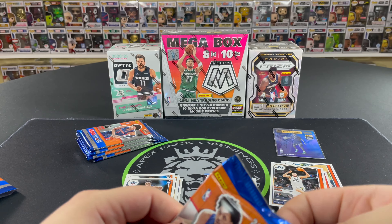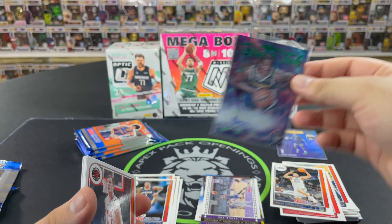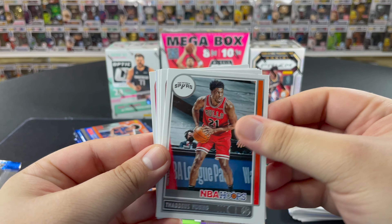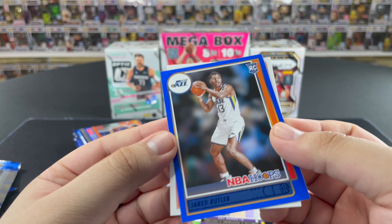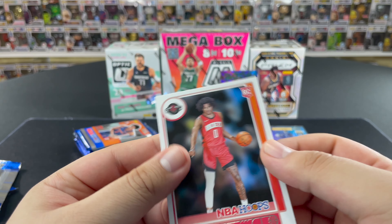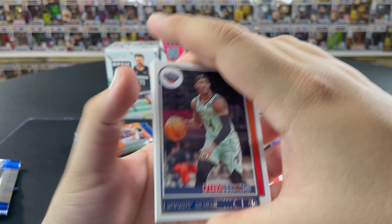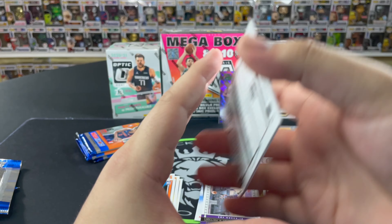We'll sleeve it up. A Darius Fox Lights Camera Action insert and we finish off with a Herbert Jones. Going back to the question — Bones Highland is gonna be the new MVP of the year. Future Hall of Famer in four years! We got another blue — a Jared Butler rookie blue parallel. We'll sleeve that one up. Then we get a Jalen Green! Back-to-back hits, not bad at all. Four packs left to go.